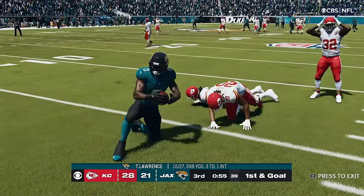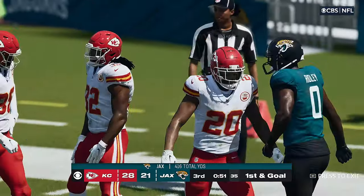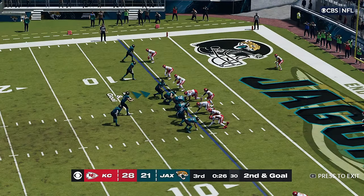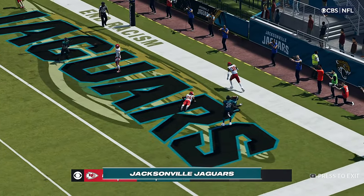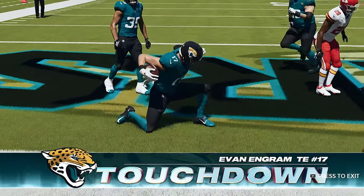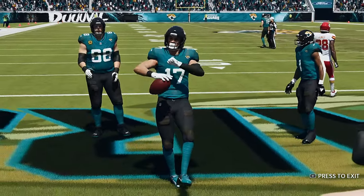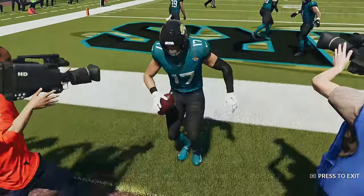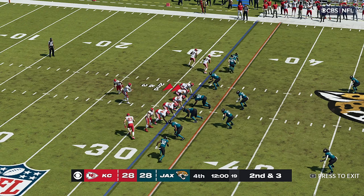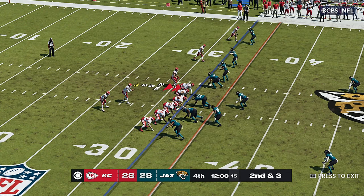A big play there on the catch and run, 74 yards, and the offense is saying whatever came open — he makes the best decision — and that is caught, touchdown! Evan Ingram from six yards away and the Jaguars have a chance to tie the ball game. Back in Jacksonville, all even as we get ready to start the fourth quarter.